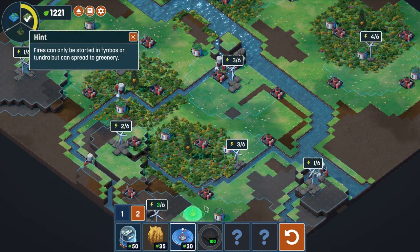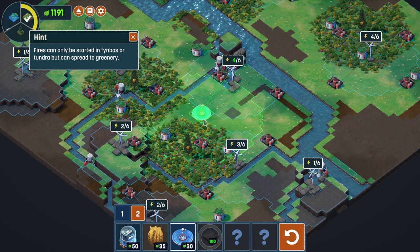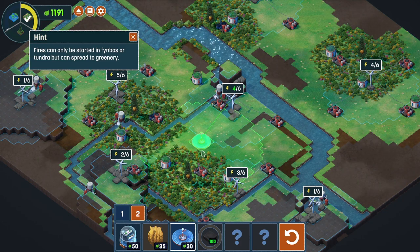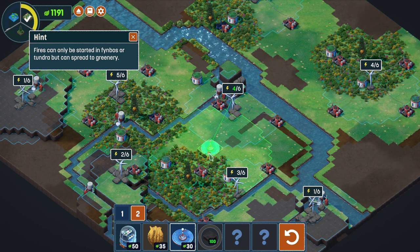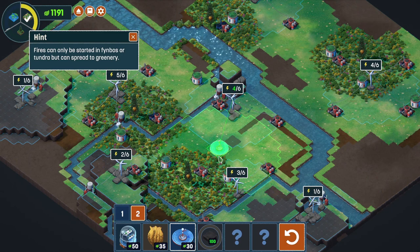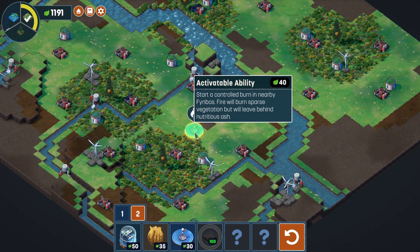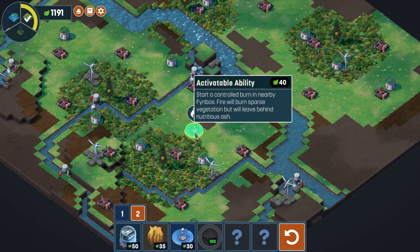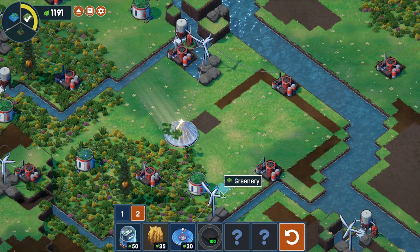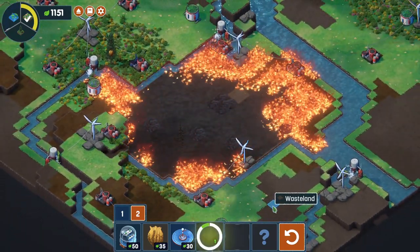How about a solar amplifier here? Fires can only be started in finbos or tundra but can spread to greenery. If I put a solar amplifier down just there, is it going to annihilate all that lovely stuff we put down? It's not going to go across the river. We're just going to put it down and see what happens. Do we click that? Start a controlled burn in nearby finbos. Fire will burn sparse vegetation and leave behind nutritious ash. Start a fire there. Okay there's quite a lot of fire - that went significantly further than I thought.